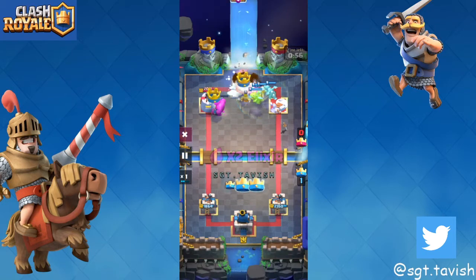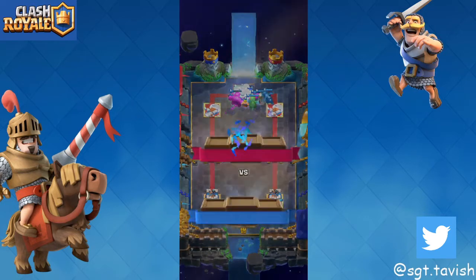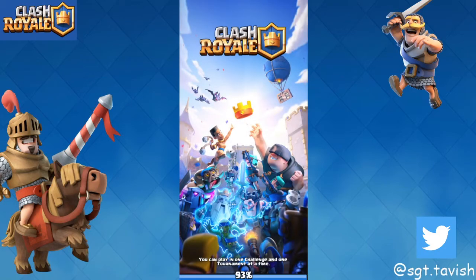That's what you want to do against graveyard — always defend then counter-push. But against musketeer barb hut you need to be up by like three or four elixir, otherwise he's going to defend your push really easily. That's how you beat graveyard.